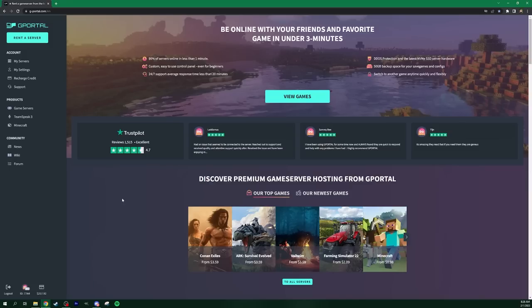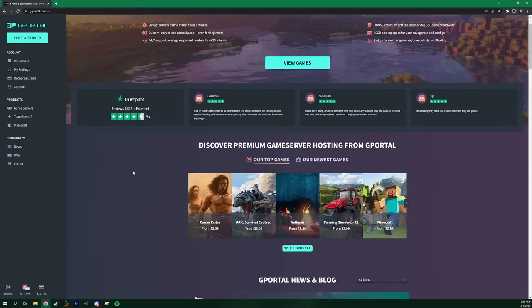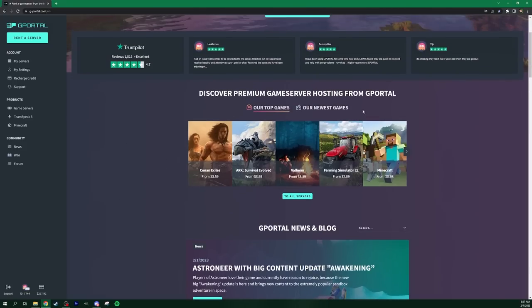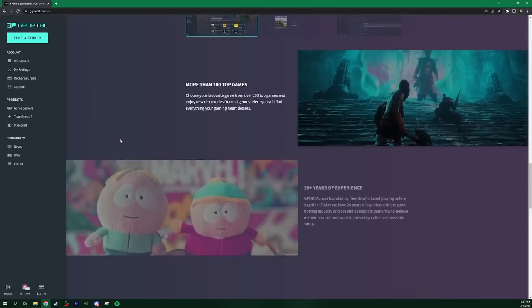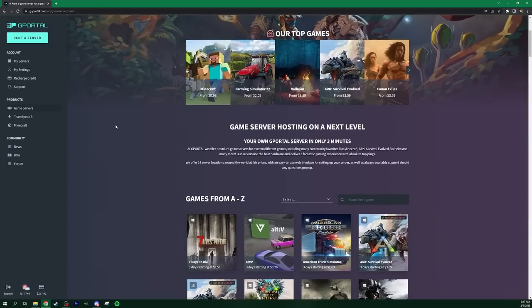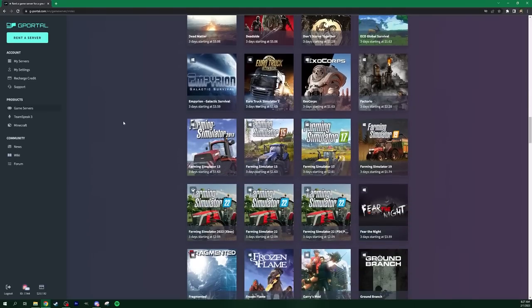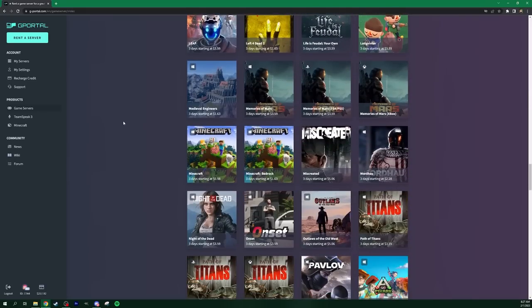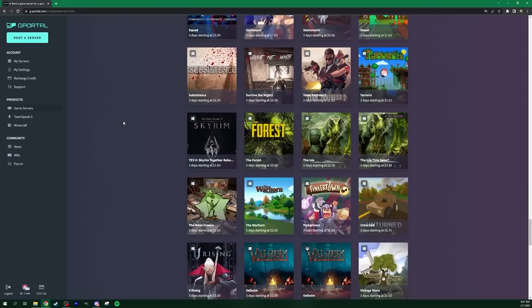If you're a first-time visitor on the G Portal page and you want to set up a server, you're going to want to go up and hit Rent Server. But before we do that, I'll show you just a bunch of the different servers they host — a lot of their popular ones being Farming Simulator, Minecraft, Valheim, ARK Survival Evolved, Conan, and more. They've got so many different things. If you love playing these games but don't want to play on a public server, just rent one and play with your friends in private.